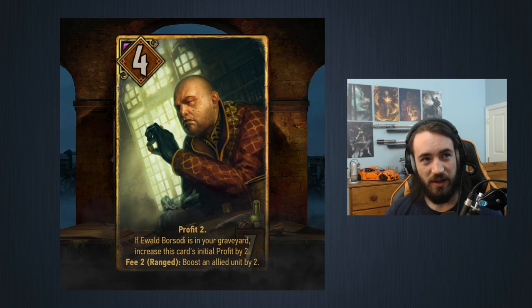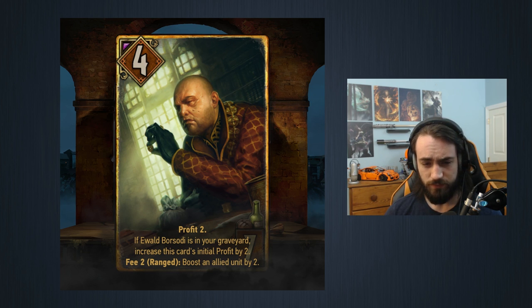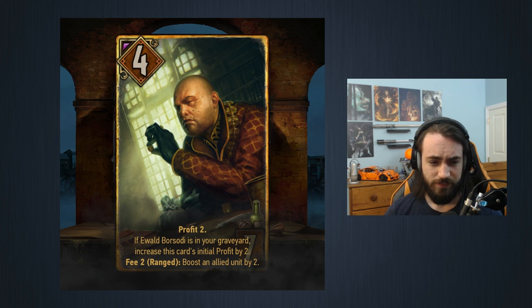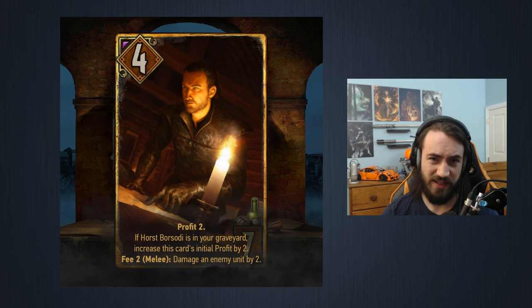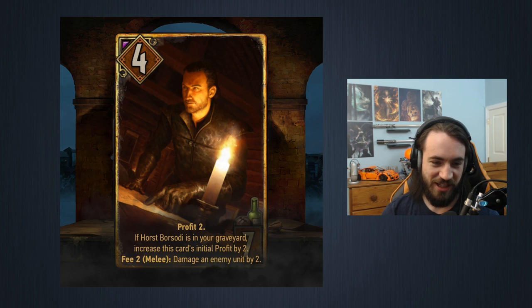Unlike Ox and Sarat where you need both in hand for full value, these you don't need in hand together — but it does mean you have to play one in round one or two. You're technically creating carryover on the next card, so I think it's a great pair. They're not breaking the game but they're fair and good enough. Because of the fee they'll see play. I think these will be auto-include in every Syndicate deck, though they're not quite as strong as Ox and Sarat since both of these lack the removal that Ox and Sarat provide.